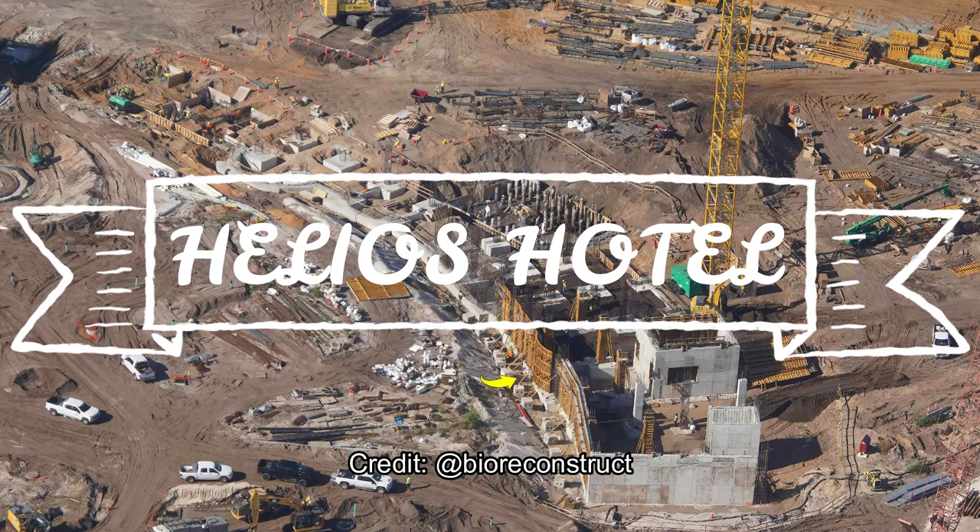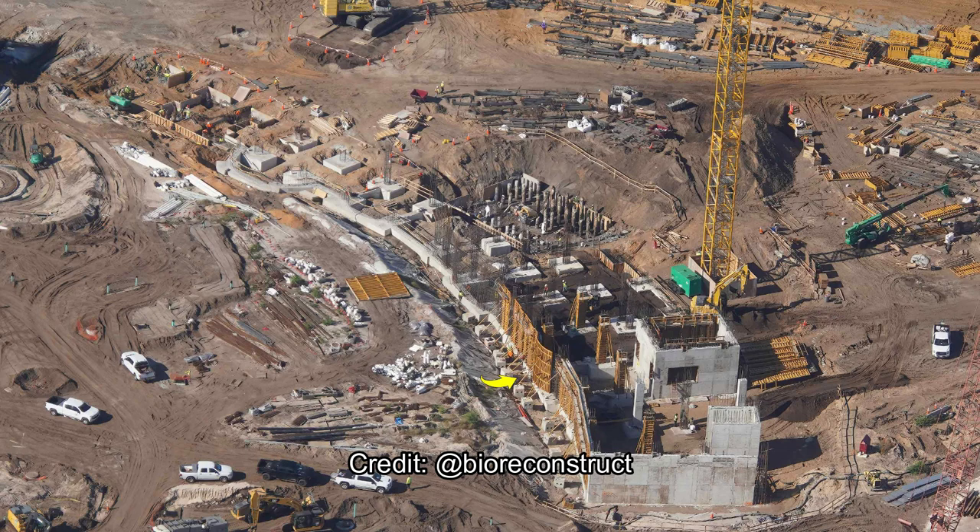Moving over to the hub, the Helios Hotel progress is really zipping along. A tower crane has been installed. The main tower of the hotel is confirmed via permit to have 500 rooms and a lounge or outdoor viewing area on the rooftop for fireworks. Hotel guests going up to the bar lounge upstairs will have front-row access to the fireworks viewing, which will be very cool. There will also be a lot of seating in the main hub, so you'll definitely be able to see the fireworks from almost anywhere in the hub.